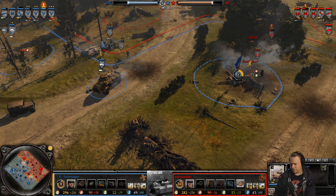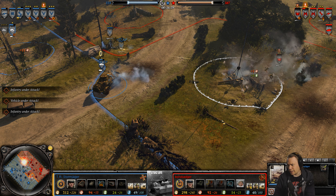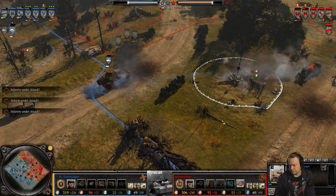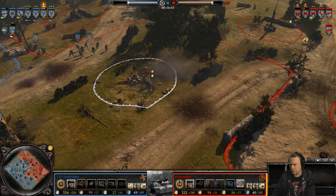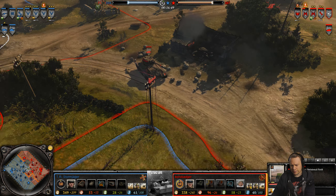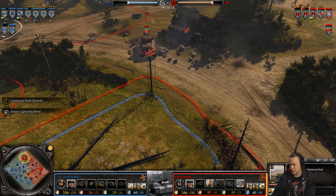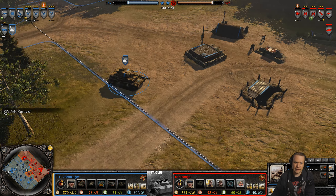The 2-2-2 is a bit far away from vet 2. Sysgun might be able to capitalize on the 2-2-2's position. T-34 repaired, loaded, ready for a fight — and a fight it's going to get as the Panzergrenadiers have arrived.